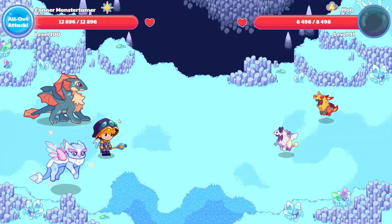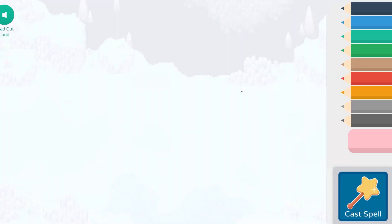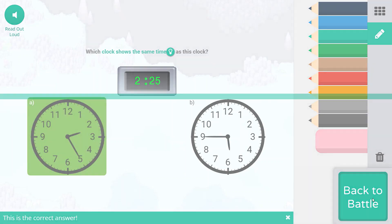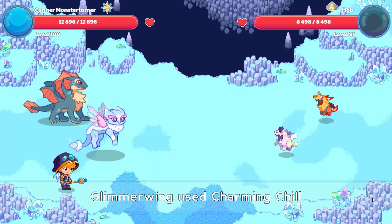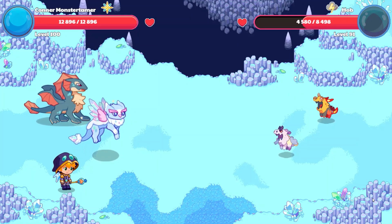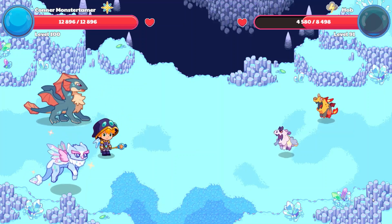Here we have a Hob. Let's go to Mythical Attack — bring out Charming Chill. Which clock shows the same time? 2:25. This is 2, this is 25. This is 5:45. As you do these problems, identifying the wrong answer helps in establishing the right answer. We were strong against Hob.